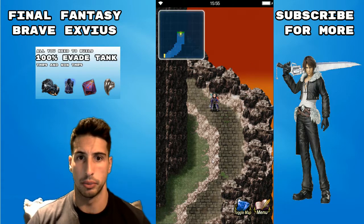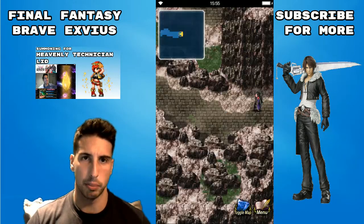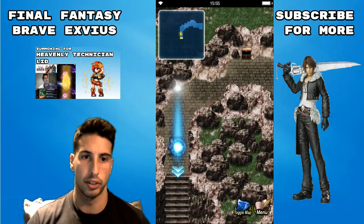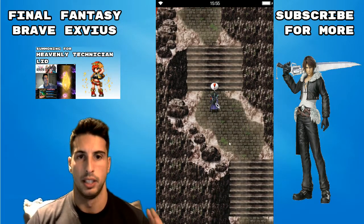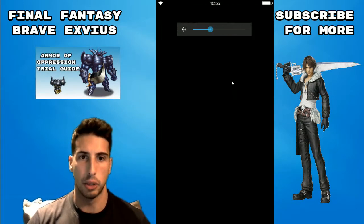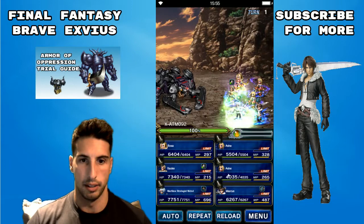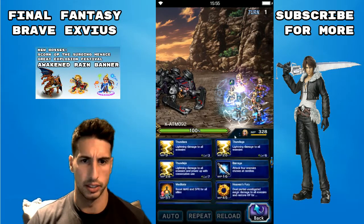You're gonna fight the boss three times at first, and as you're fighting him he's just gonna get stronger and stronger. Here we get the first fight — he's gonna show up out of nowhere. He's actually pretty easy on this part, so we're just gonna do this.